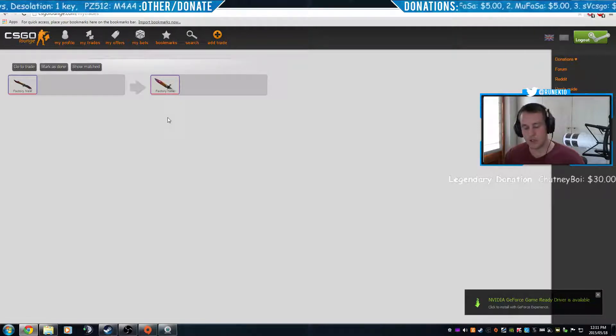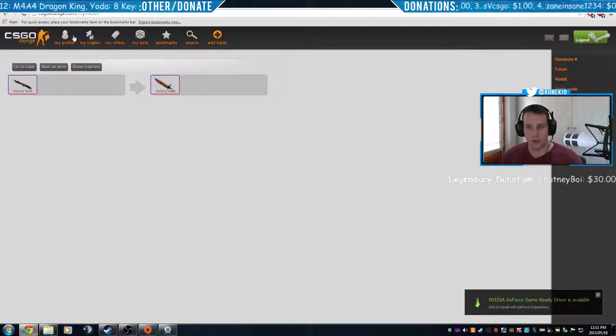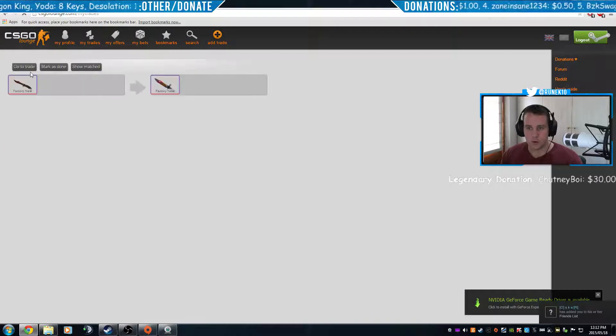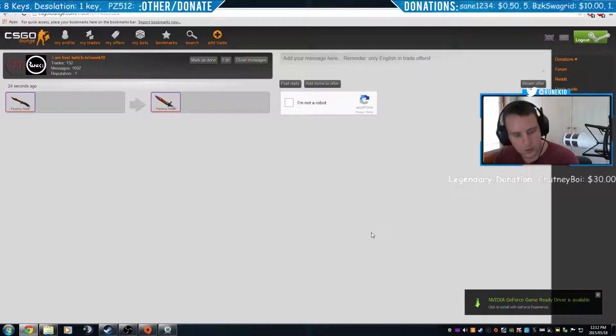After about 20 to 25 minutes you'll be able to bump the trade, which just moves it to the top of CSGO Lounge. If you get a reply, you'll see a number next to your trade. When you click on it, people will have posted knives or offers — anything they'd like to offer for your knife.